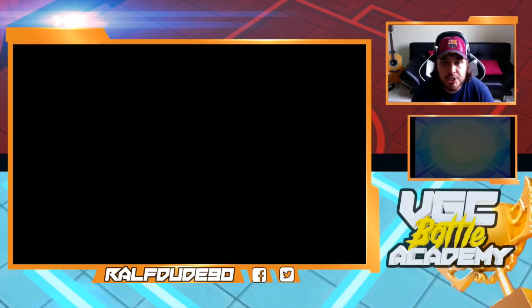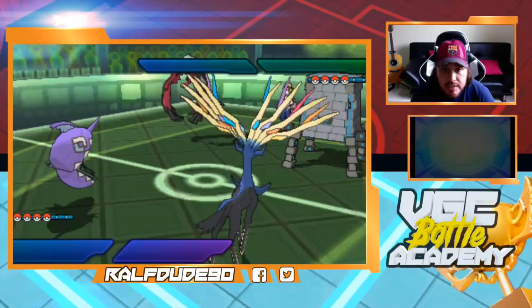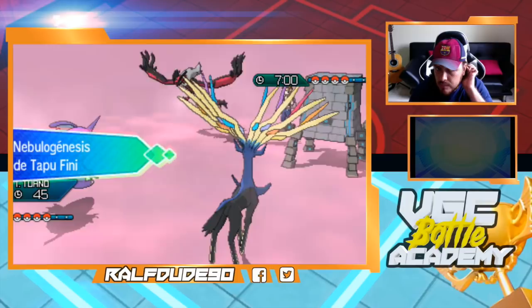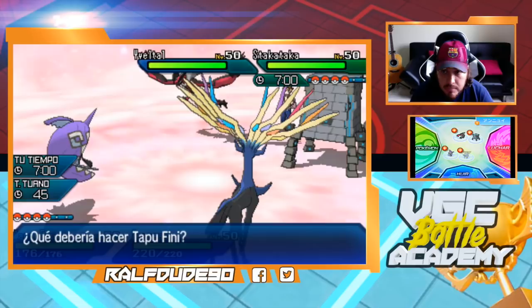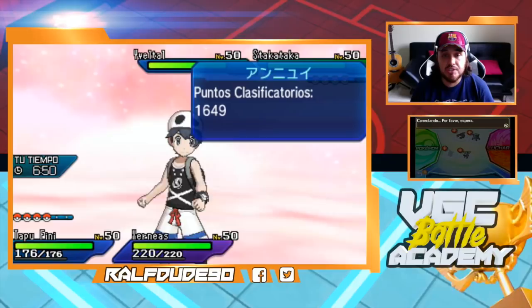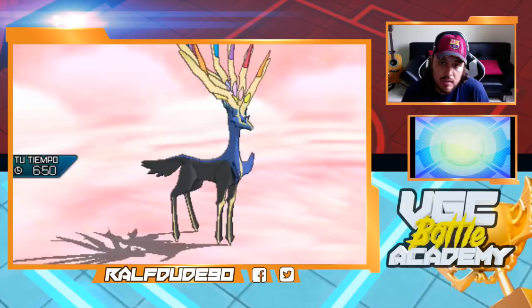Our Japanese friend here. We start the game with Xerneas and Tapu Fini — double Fairy. He decides to begin with Stakataka and Yveltal. He could go for Trick Room, which I'm worried about right now. I have Sculpt — not gonna do that much but at least 40%. I'm gonna go for the Taunt first. I'm gonna taunt the Stakataka and switch Xerneas to Incineroar so that next turn I have the Fake Out. But he can switch Lele in to prevent the Fake Out.